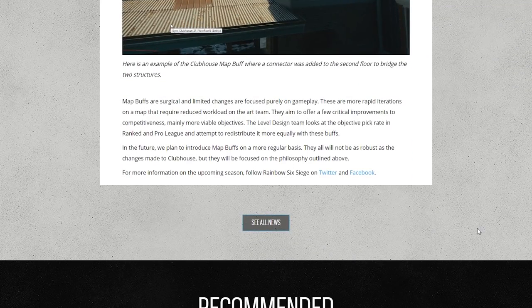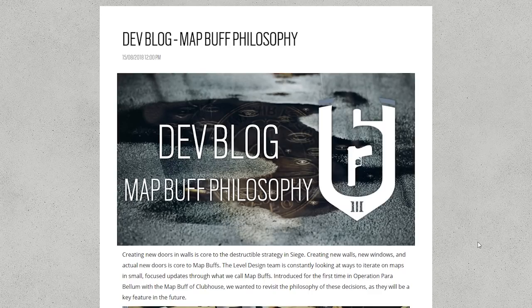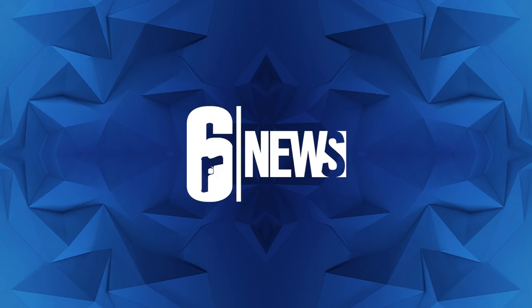That's pretty much it — a little look at how they go about changing maps. It's cool to see that the Clubhouse area was originally envisioned as an external area, not quite a corridor but an external bit. It looks highly unlikely you'd have a room there — there's no door into it, and it would be very odd to have a window into an inside room. That is the map buff philosophy from the devs, and I can't wait to see more in the future. If we get one per season plus a brand new or reworked map, I think that's going to be awesome. Let me know in the comments what you think.